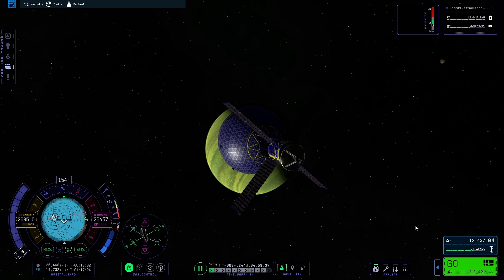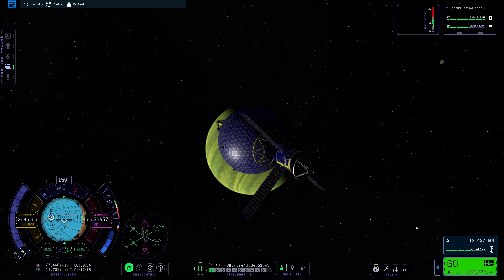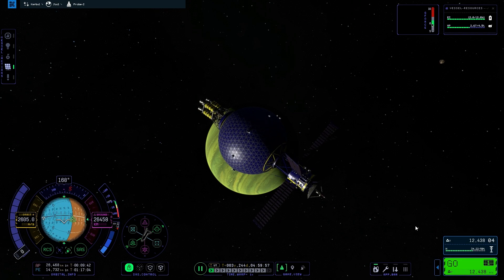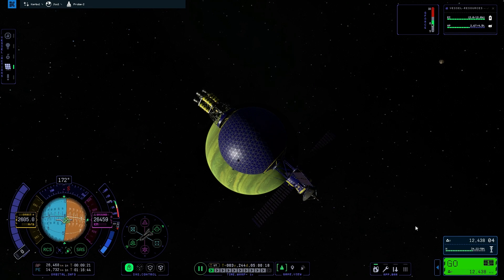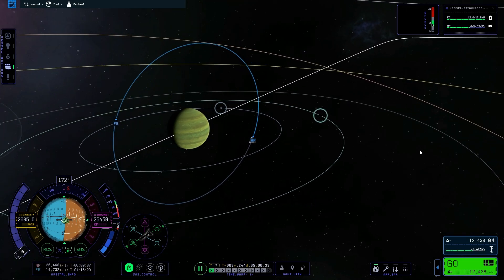If you want to change one of those points — like if you want the farthest point away from the planet to get closer, or even further away — the time to change that is when you're at the opposite end of the orbit. So if you want to get closer to the planet, you have to be at your furthest point and slow down. That's one of those weird orbital mechanics things that real NASA and SpaceX astronauts have to learn. And if you want to be good at Kerbal Space Program, you have to learn the very basic fundamentals of that, because this game simulates real-life physics as well as a video game can.